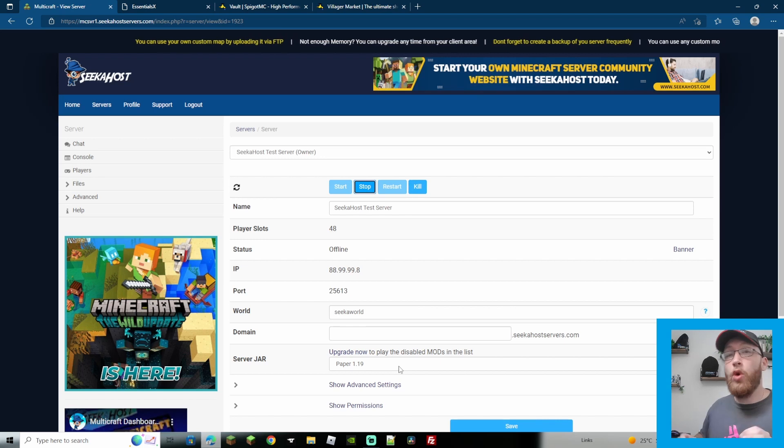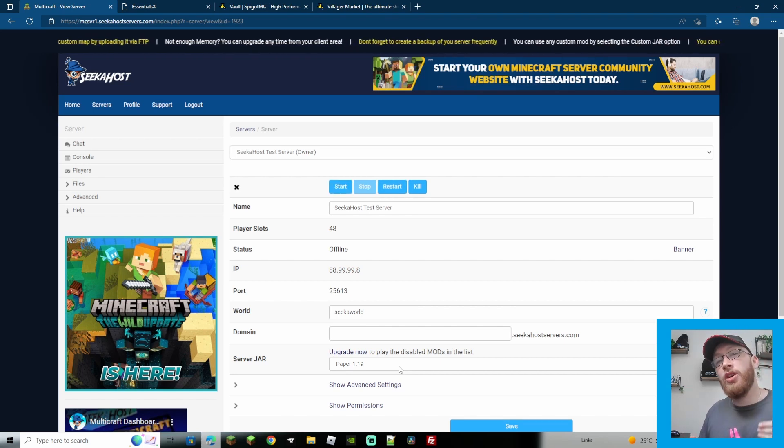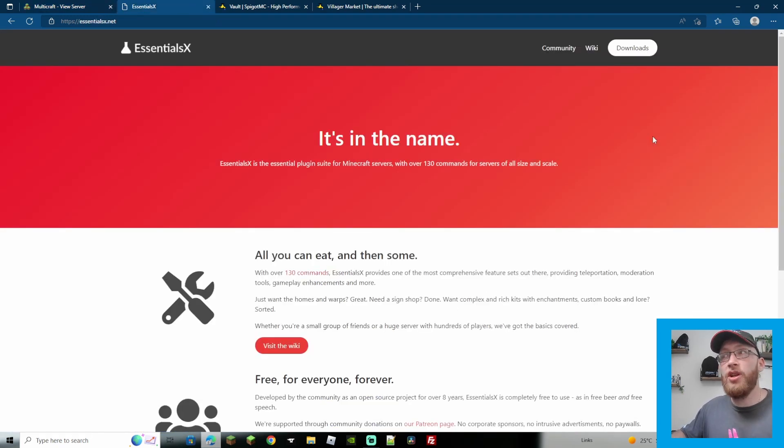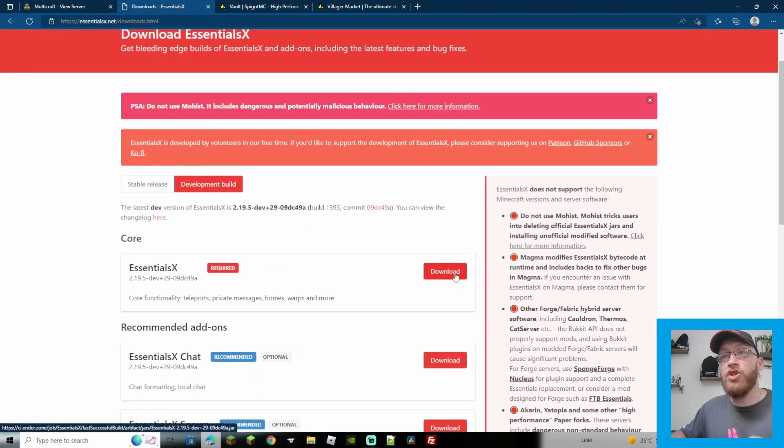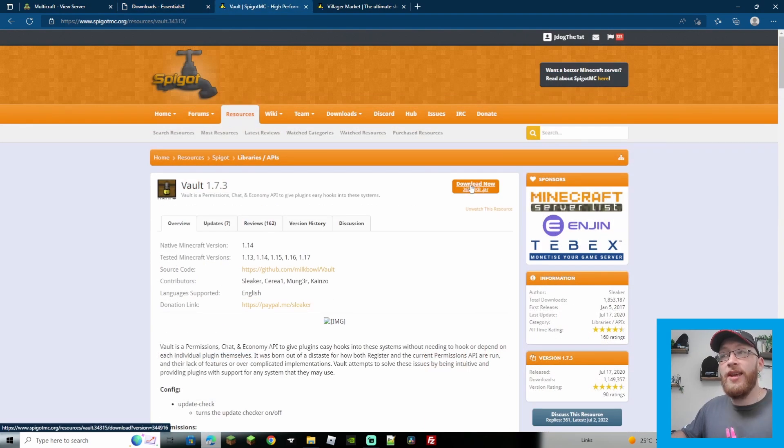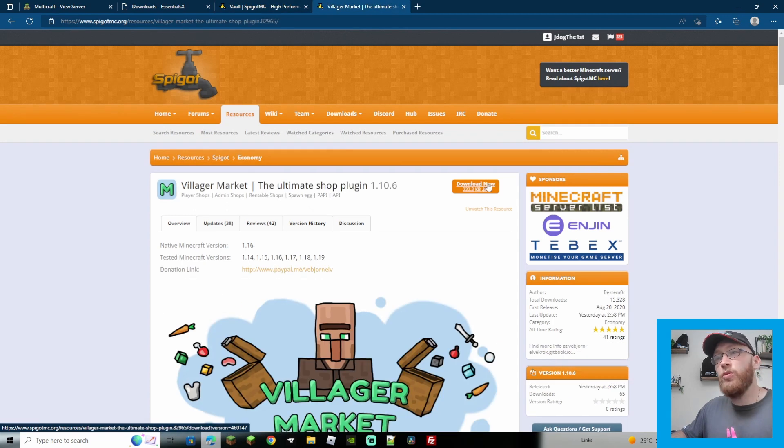Make sure your server is first stopped and is running either Paper 1.19 or Spigot 1.19. This plugin does work from 1.9 to 1.19, but we're primarily looking at 1.19. With the server stopped, all the links are going to be in the description. Download EssentialsX, click download and it will download for you. Same with Vault — follow the link and click the download button. And with Villager Market, just click the download button from the link in the description.